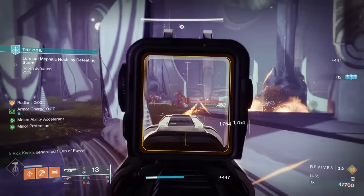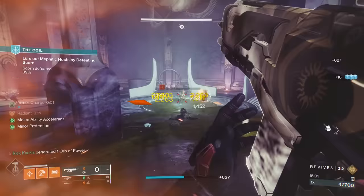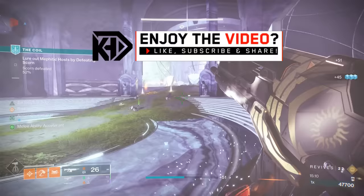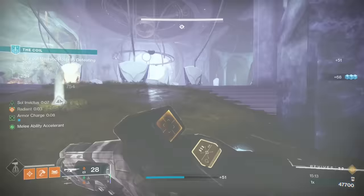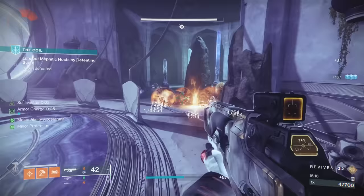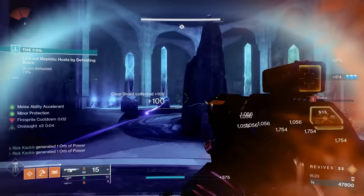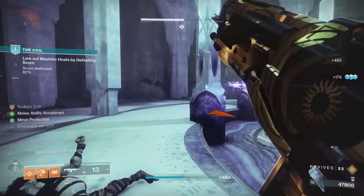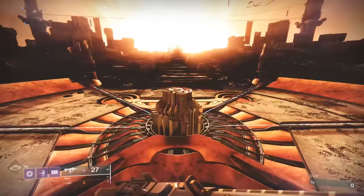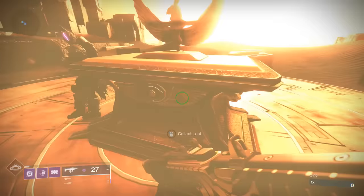We've actually had the Summoner auto rifle in the game previously — it has often been a Trials of Osiris reward. Some of you may be sitting there with an old Summoner in your vault wondering what's going on. But in the most recent midseason update and with the launch of Guardian Games 2024, Bungie added new and updated weapons to the loot pools of Nightfalls, Iron Banner, and Trials of Osiris. This is the first weekend we can get the new version of the Summoner with all new perks.